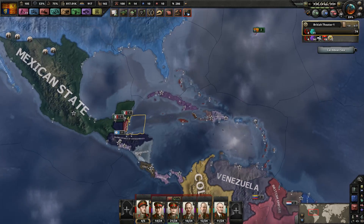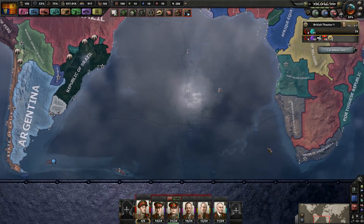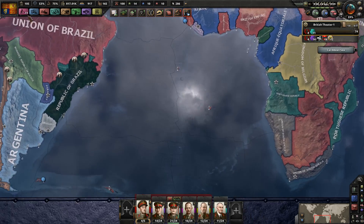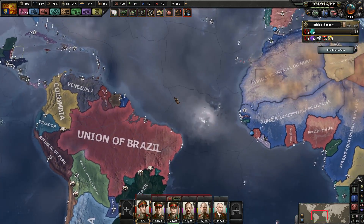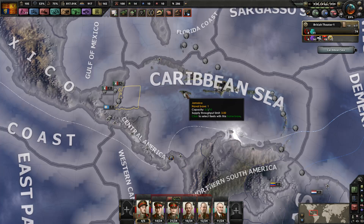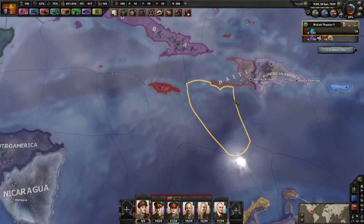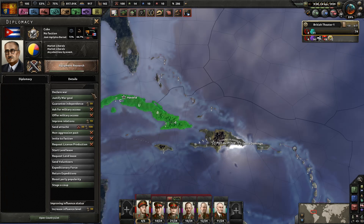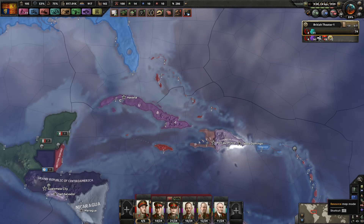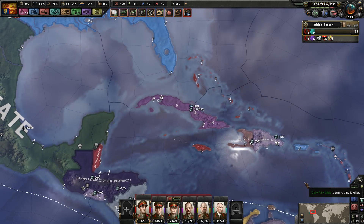We've got Belize in this area. Basically I want to start moving some divisions around and getting them into positions around the world so that I can call on them anytime I need them. Like, have some in Jamaica if I want to do an invasion of Cuba, because they've got all that delicious chromium available — things like that.